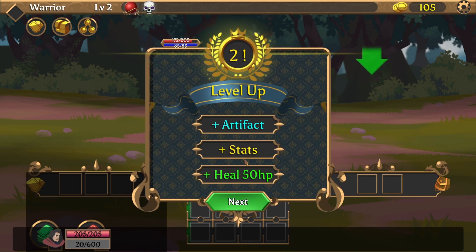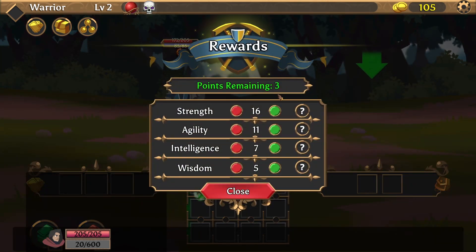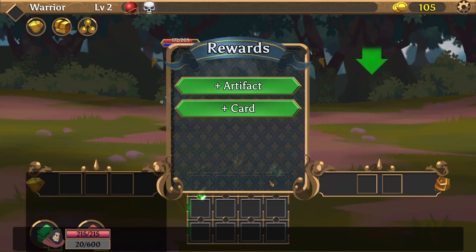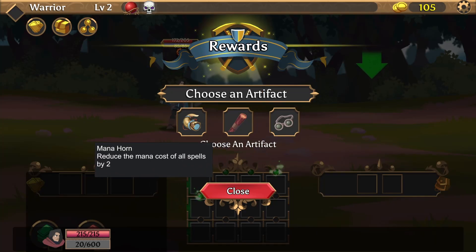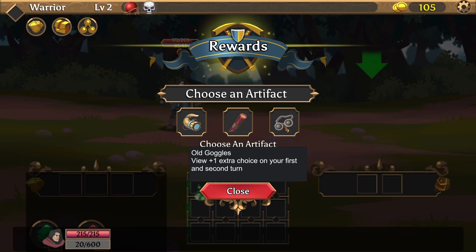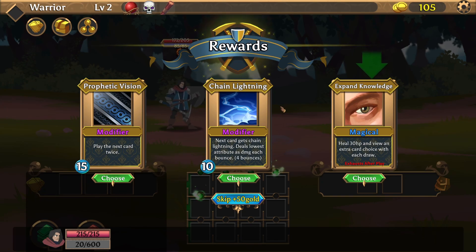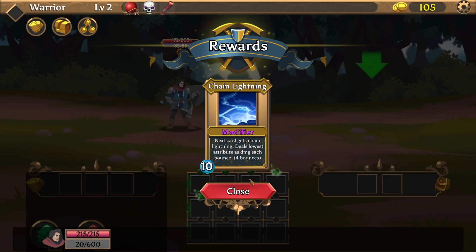Old school victory music. Level up — artifacts, stats, and heal 50 HP. Three points every time on level up, really great. I would say one agility and two strength. Artifact choices: Mana Horn reduces the mana cost of all spells; Staff of Walking lets you travel over mountains and through forests on the world map; and one gives you plus one extra choice on your first and second turn. I'd like to travel around much faster. Play the next card twice — the next card gets chain lightning, deals lowest attributes as damage each bounce, four bounces. Yes please.